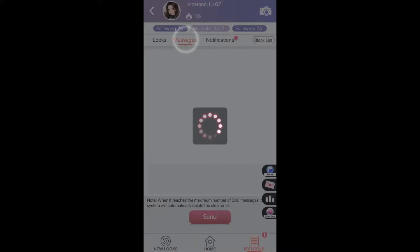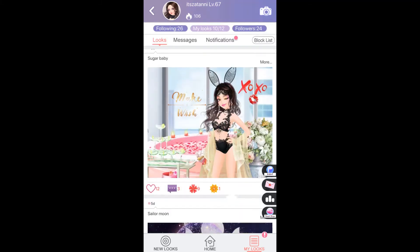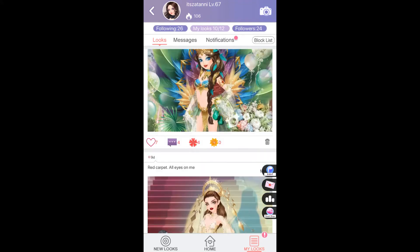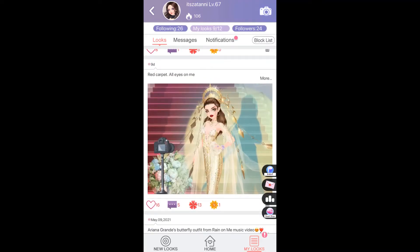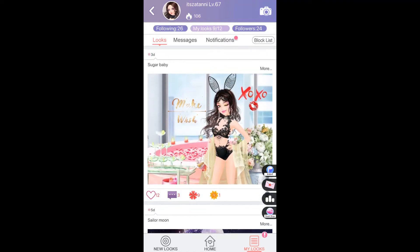If you've already filled up all 12 slots, you can buy more slots, but you can also just delete old looks and update with new ones. I'll delete this one — look, deleted successfully. Now I have three more slots to update. So the first tip is: update your looks regularly and frequently.